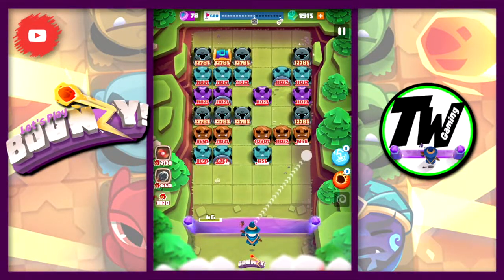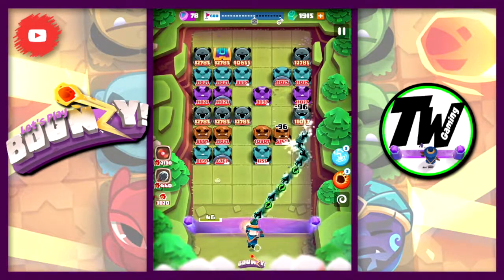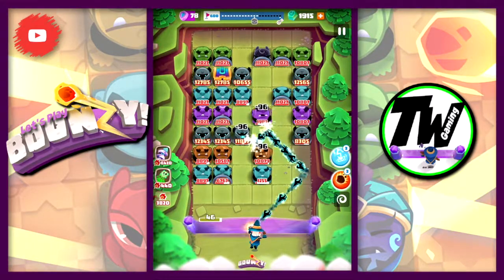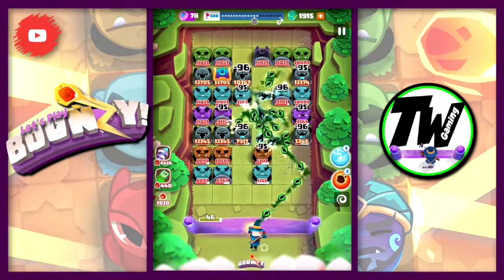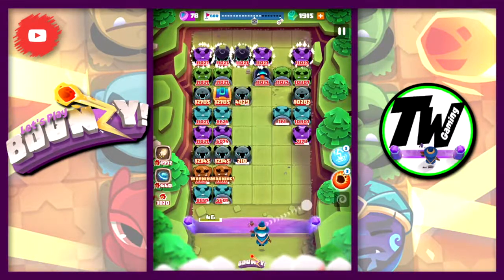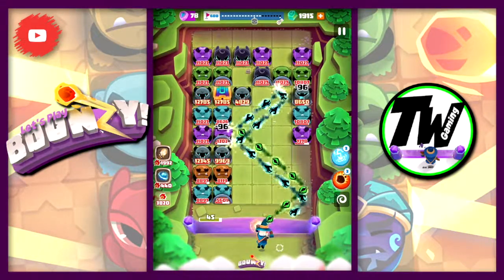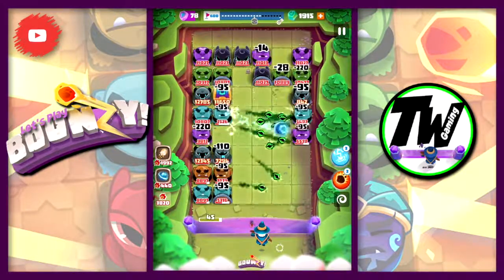We've got rid of that one behind the shield. The chest is on the board. Trying to make some sort of gap, we're going right again. Can it spread out? Oh yes, nice. Not too bad there. We now have three Dragons on the board, one of them is behind a shield — that's not going to be very helpful.